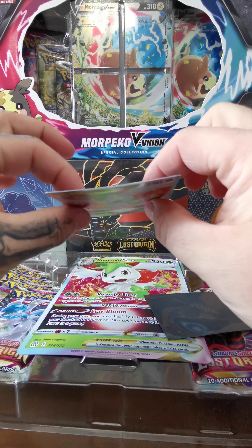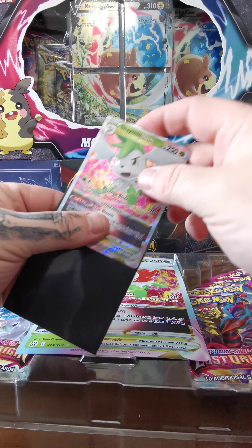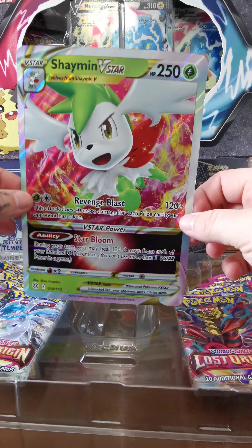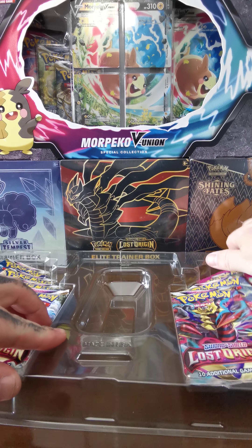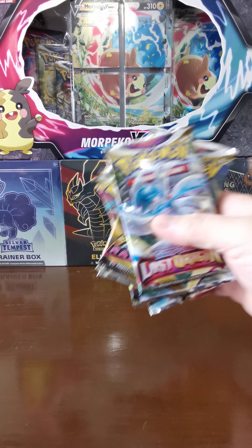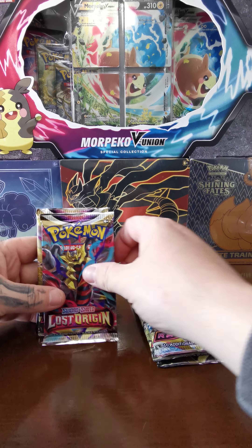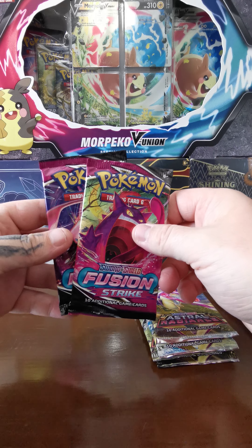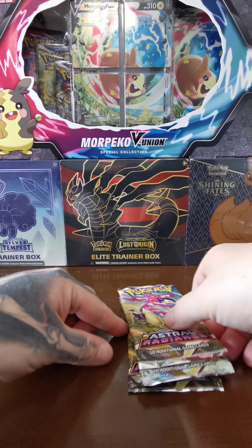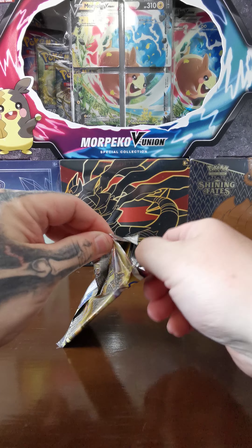There's a protective sleeve and the artwork on it is actually really nice. When you pull these cards out there's quite the bend on them, but that's expected with these boxes. Here's the Shaman V-Star big card. Let's see what packs they gave us — we got Lost Origins, Astral Radiance, and two Fusion Strike. Keeps it interesting. We'll get into the Astral Radiance first.